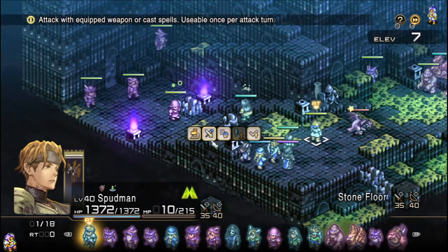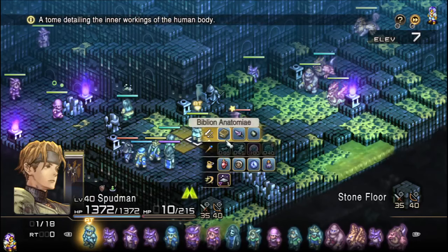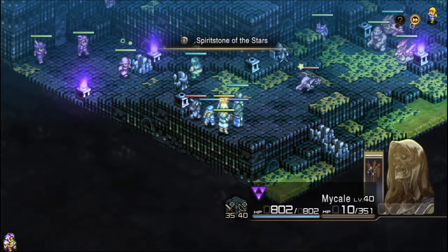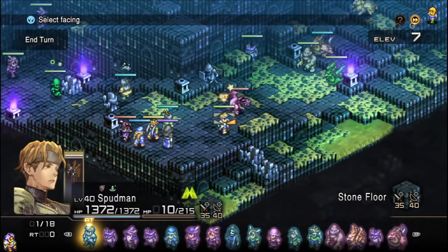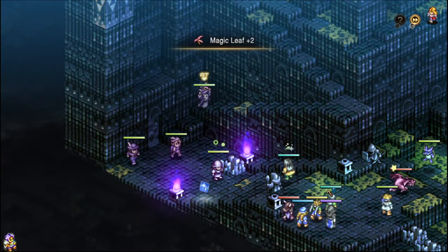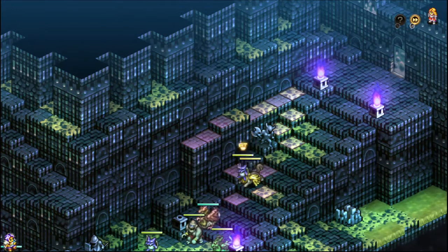We've got our ninja over there dropping poisons on some zombies — she's going to be heading in that direction in a moment, but for now she's just setting up. Additionally, we're going to set up our lich over here. We don't need to set him up just yet, but either way we've got a lot of units that want to use a lot of auto skills on this team, so we'll be using those as we move forward.